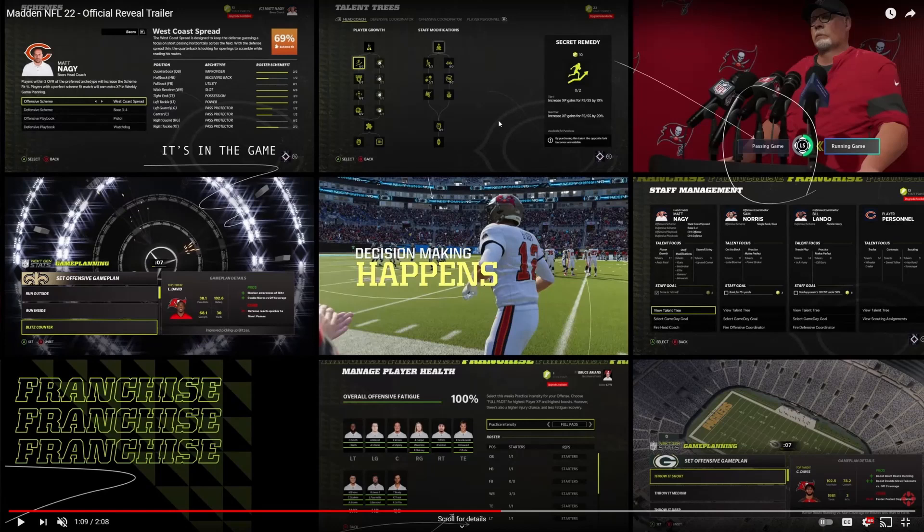The next addition is game planning. On the left side and bottom right-hand corner you can see they've made huge changes to game planning — weekly game planning sessions, game planning moments within the game, and more in-depth pre-game preparation. You get more information on your opponent in terms of their yardage totals and things like that. That stuff is absolutely massive and is a huge improvement.